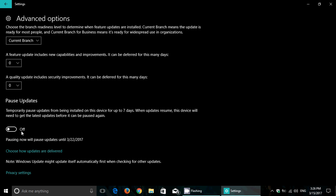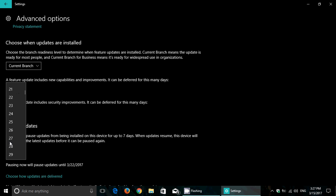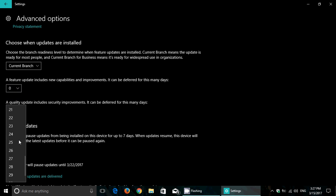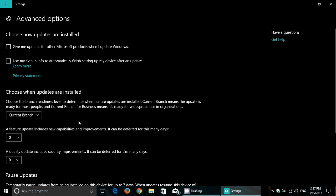You also have 'Choose when updates are installed' — you can choose Current Branch or Branch for Business. You can choose up to many days on new capabilities and improvements, and the quality updates that include security updates also allow deferral up to about a month. So you can pause updates for up to seven days and defer updates up to a month — that's pretty cool.